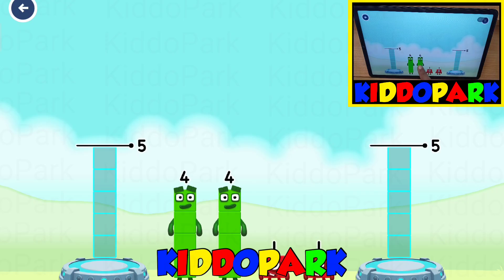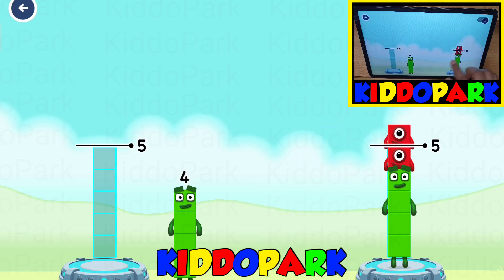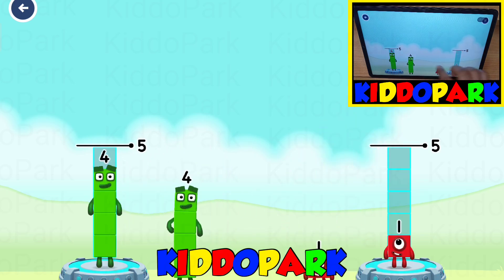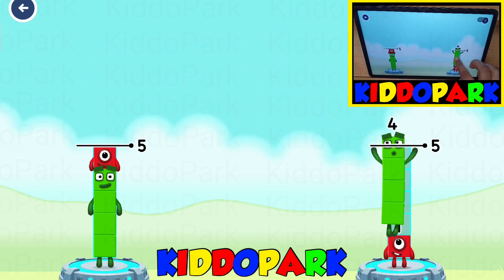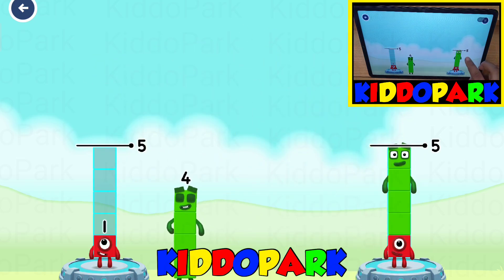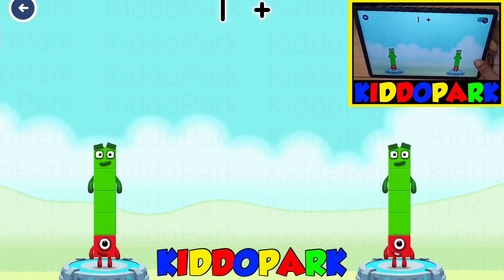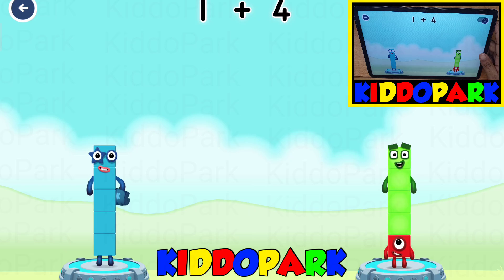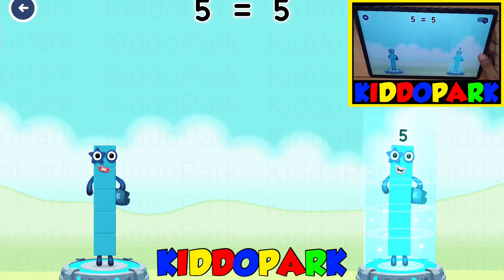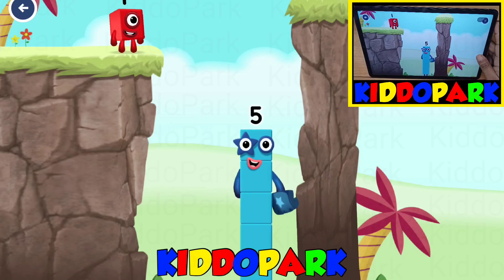Share the number blocks evenly to make two loops of five. One, four, one, four, four, one, one, four, four, four, one. You got it! 1 plus 4 equals 5. 1 plus 4 equals 5. 5 equals 5. High five!